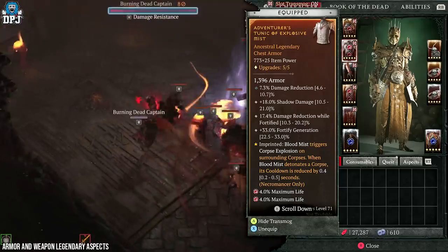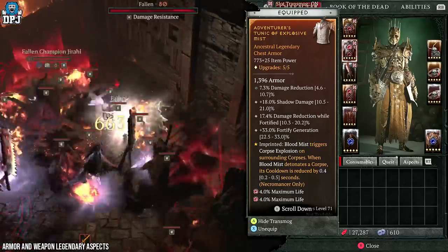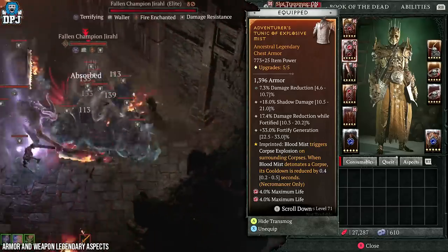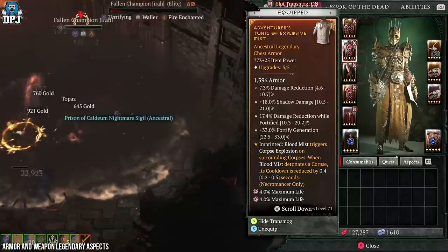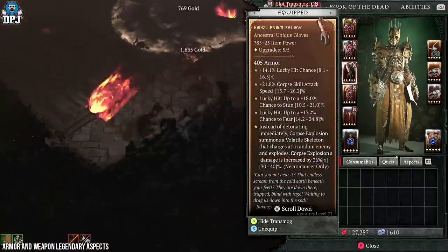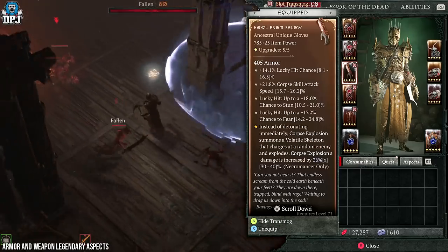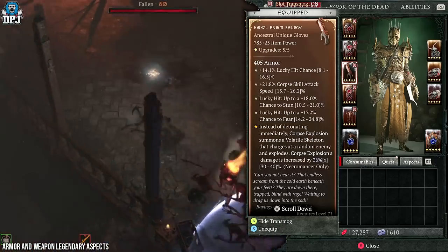On the chest piece, Blood Mist triggers Corpse Explosion on surrounding corpses, and when Blood Mist detonates a corpse its cooldown is reduced. This is vital to our second combo, but again Blood Mist is also a great way to get out of situations that could lead to death.